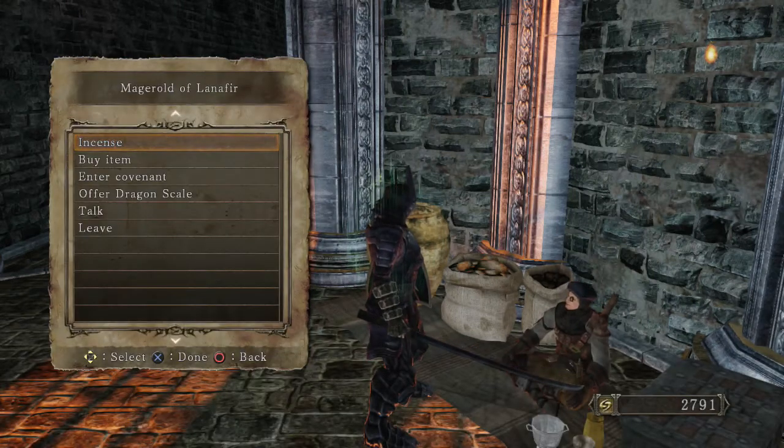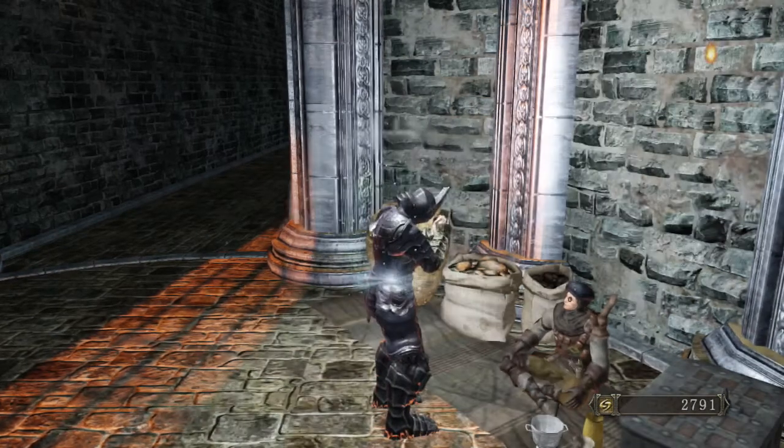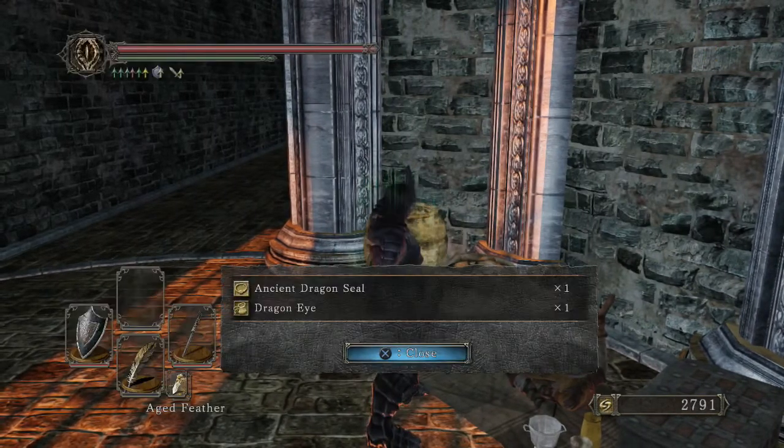Right there you can now see the option to enter the covenant. One thing I noticed was that he really wanted that egg, and as soon as you give it to him he kind of changes his tone a little bit — something subtle I just picked up from that.